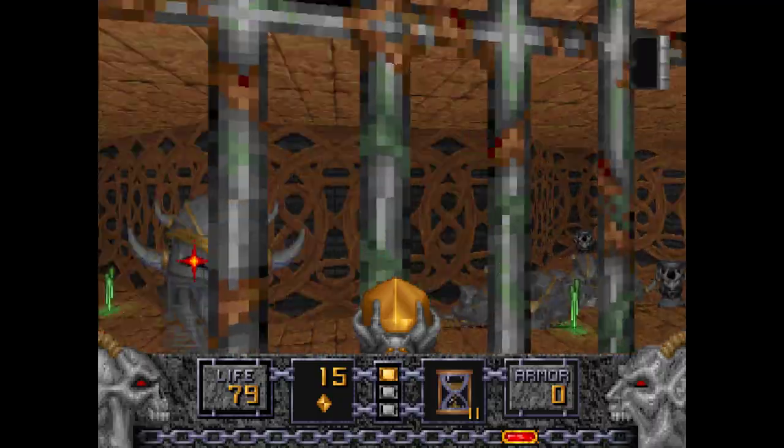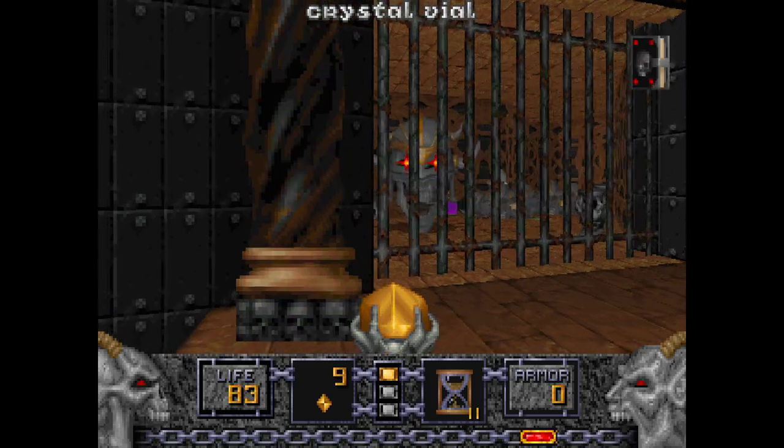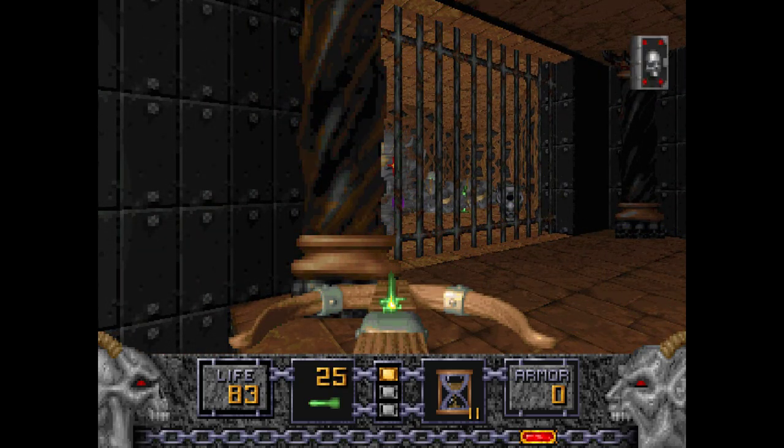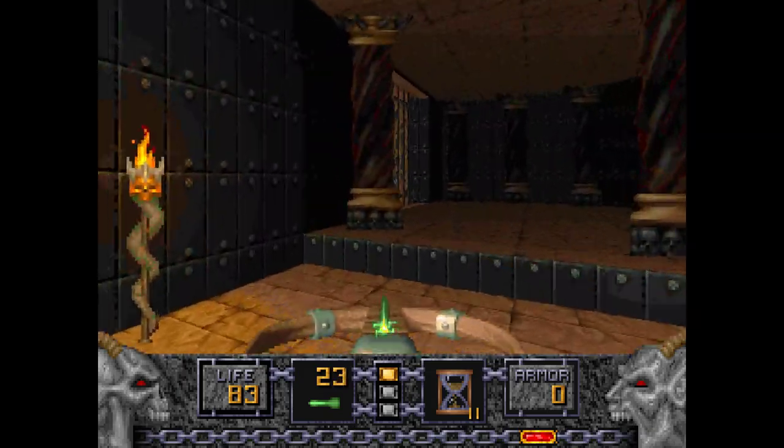Watch out for the Tornadoes though — they keep firing them and they are still a pain. You don't have the Shadowsphere at this point. Just lure this one here. We're out of Wand ammo — that's a rarity. So we're just going to play the peekaboo game with them.